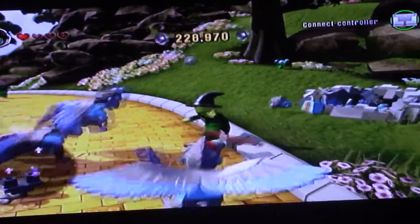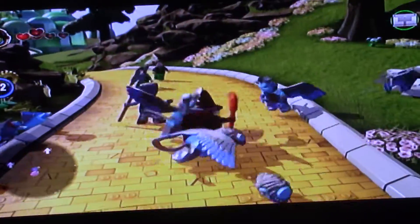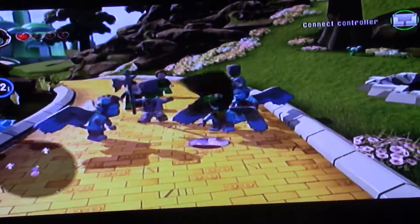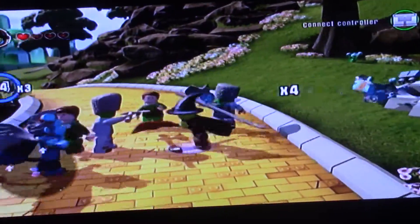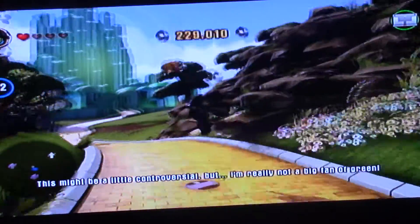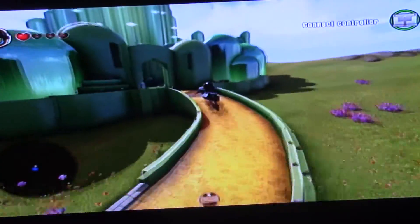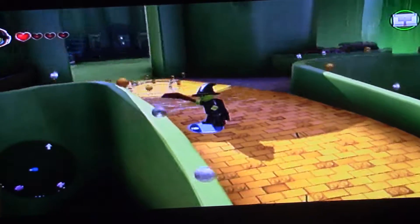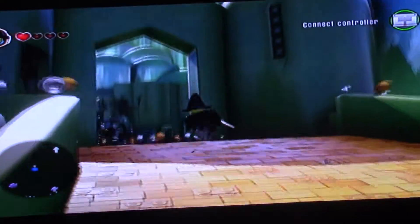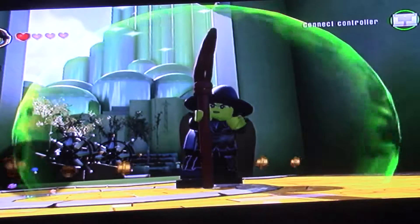The Wicked Witch is actually the first character in my free roam video so far that I show actually fighting enemies. All you do is hold down B. She can also, just like Gandalf, when you hold down B, put a shield around her.